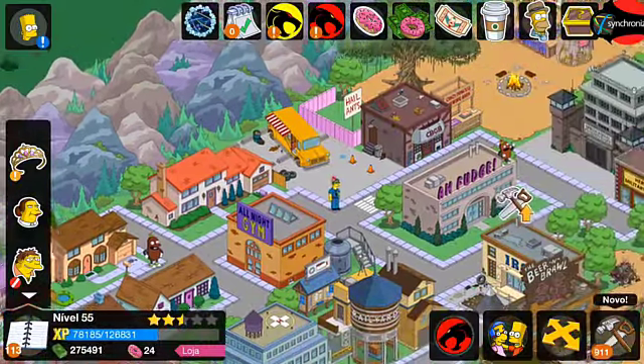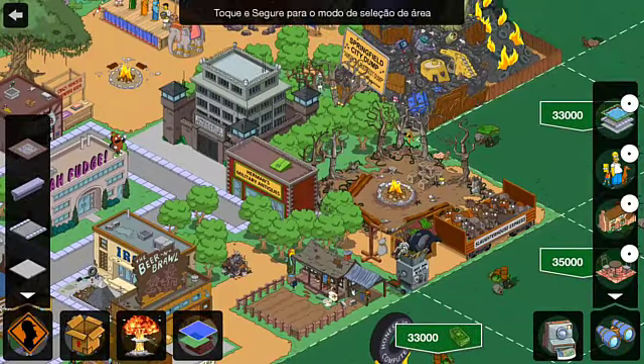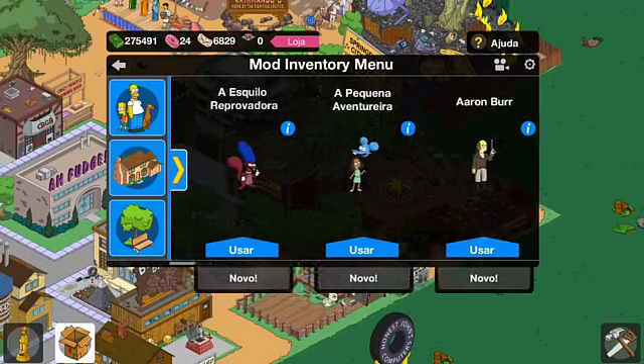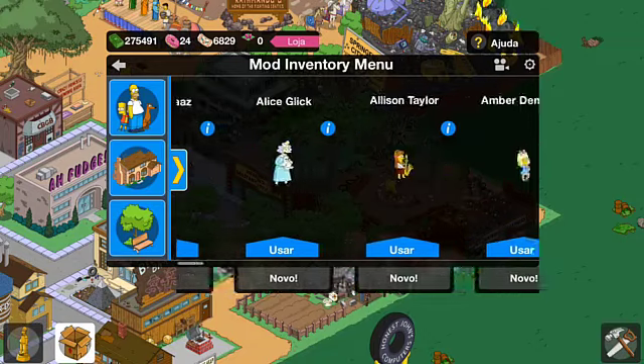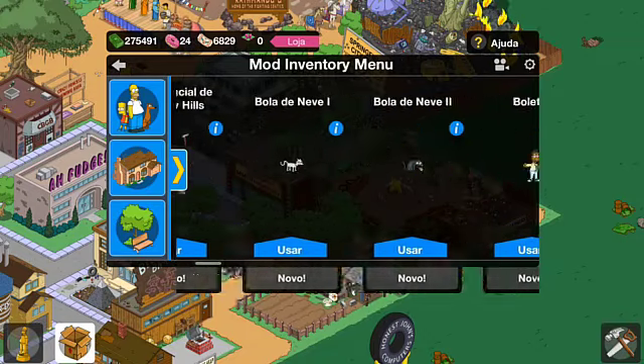I've just finished accepting all dialogue, and it took me about 5 minutes to get all the characters in my inventory. Now when I click my inventory, they're all in my inventory — how cool is that? I'll fast forward the video again so I can really show you that I've got all characters.